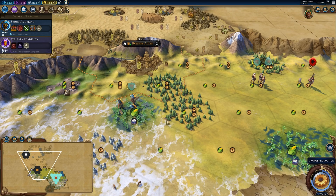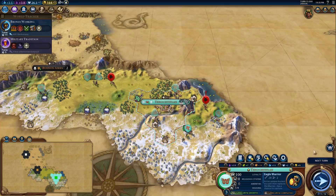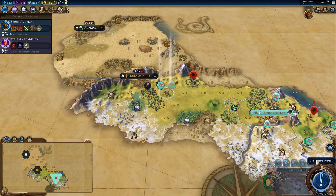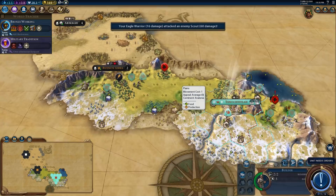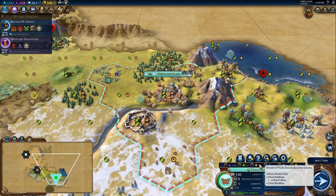We need to decide whether to start building the Holy Site or continue producing Eagle Warriors. I think we can keep getting really good value out of these, so we're going to keep making Eagle Warriors. The scout has now been properly trapped and we can do major damage to it. Our first builder has arrived home and will build a pasture, improving this tile from two food one production to two food two production. Our city now produces 11 total production — about a 10 production boost. Builders are really really powerful in the early game for increasing the power of your cities.